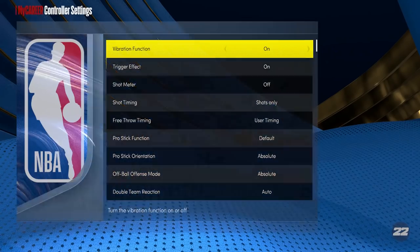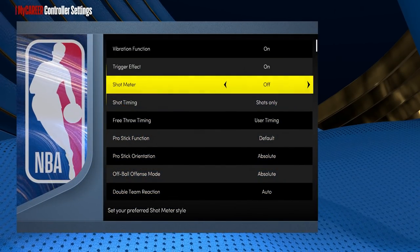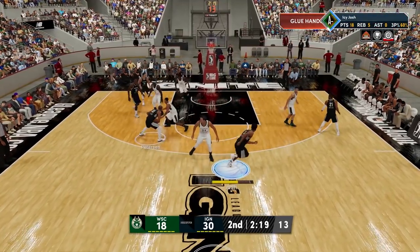Once you get into the NBA, back out of that screen, go to Controller Settings, and make sure you turn your shot meter off. You will get a huge boost for this as long as you time your shot right, and it'll help you if you have a low three-pointer like I do. The best part about this method is you don't even need the ball in your hands a lot and you don't need to dribble, so it works for every build.